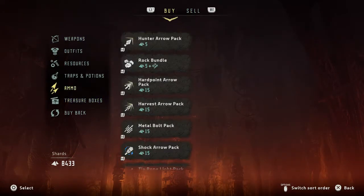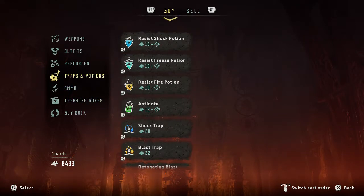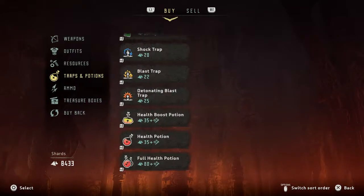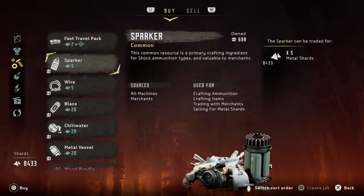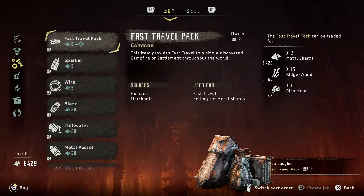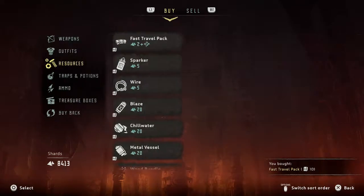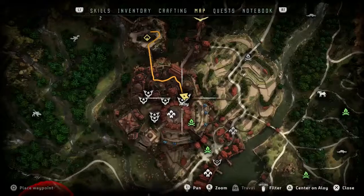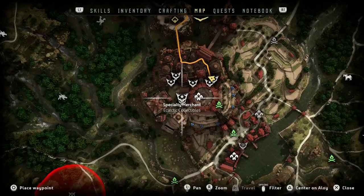We're gonna buy... yeah, fast travel. Nice. Rich meat. I'll buy ten. It's good.